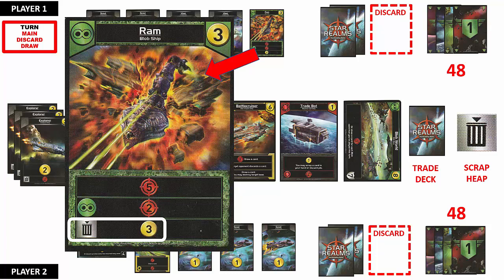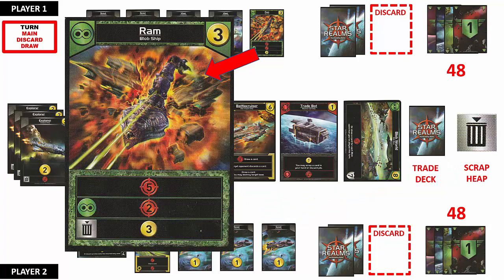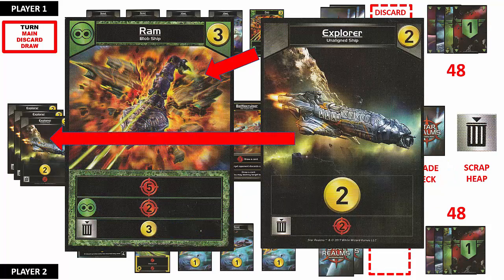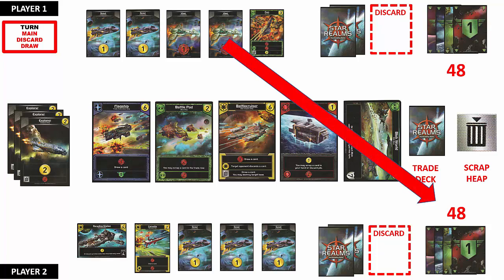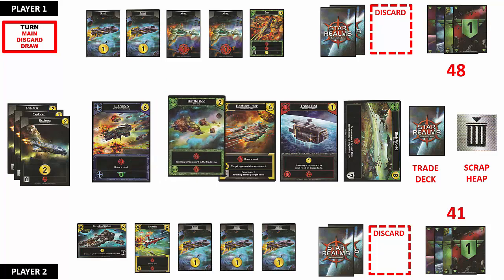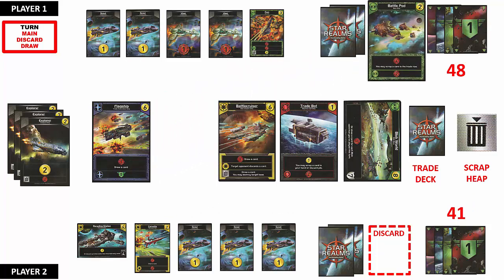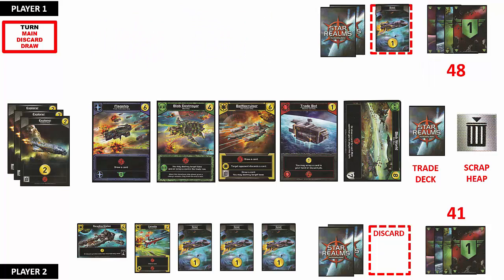Whenever the term scrap is used or you see the scrap icon, it means to place the card face up in the scrap heap and that card cannot be used for the remainder of the game. There is one exception: when explorer cards are scrapped, they are placed face up back on the explorer pile next to the trade row. Player 1 applies the 7 combat points to Player 2 and reduces their authority points to 41. Then Player 1 uses the 2 trade points to purchase a blob faction card in the trade row and places it on their discard pile. The card is then replaced by drawing from the trade deck, and Player 1 discards the hand and draws 5 more cards.